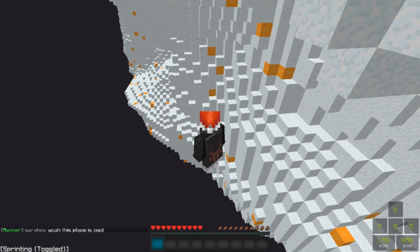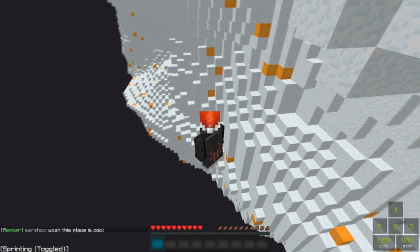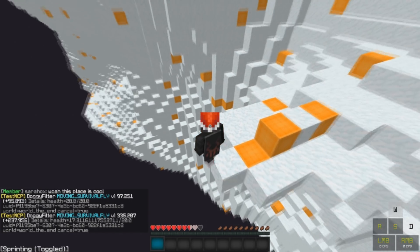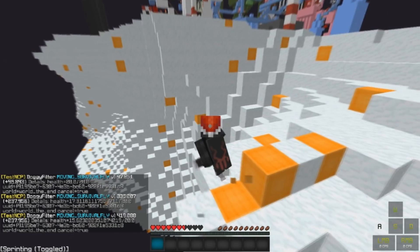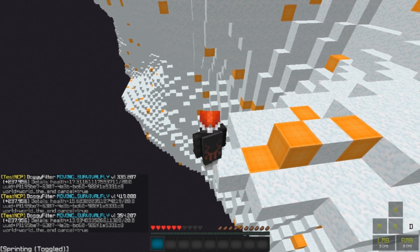I'll just jump off here — right now it's not instant, but this place is cool. And then you just jump off, and sometimes it is instant. I believe you have to move to edit it, which is also why it looks like I'm flying sometimes, like this.